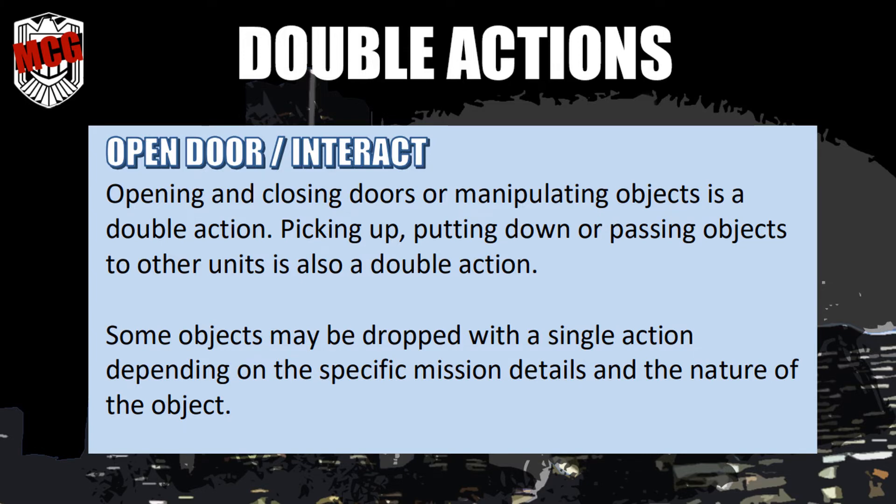Open door — Interact: opening and closing doors or manipulating objects is a double action. Picking up, putting down or passing objects to other units is also a double action. Some objects may be dropped with a single action depending on the specific mission details and the nature of the object.